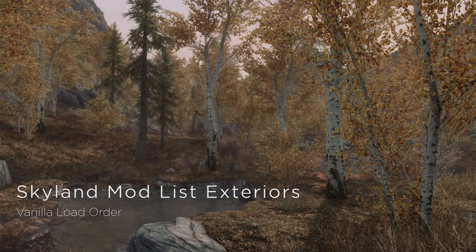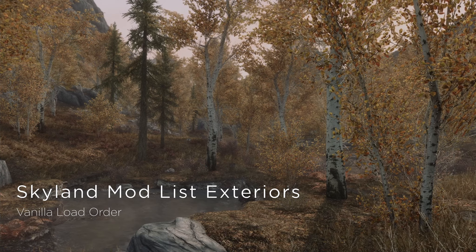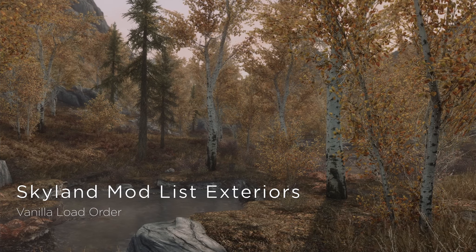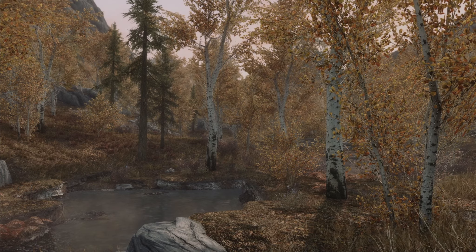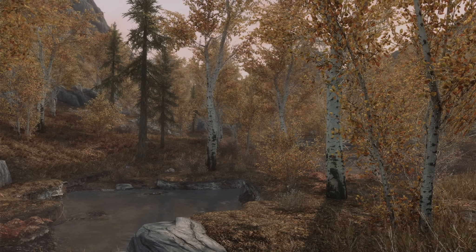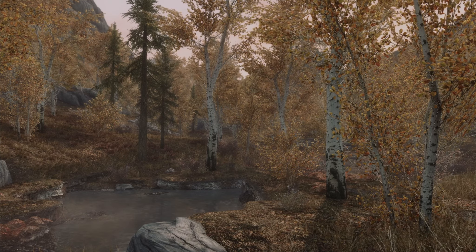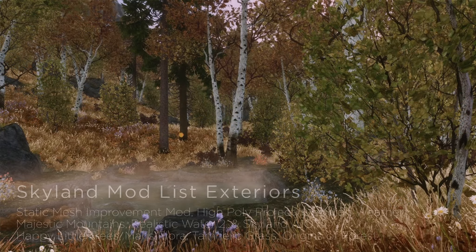The stock, bog-standard Skyrim looks great. It looks old, but it still looks good. Trees are a little polygonal. The grass looks like throw up. The texture is bland. It was good in 2011, but I think we can take it up a notch. So we're going to throw the most mods at the exterior — this is going to cover so much of Skyrim. Already you can see a big difference.